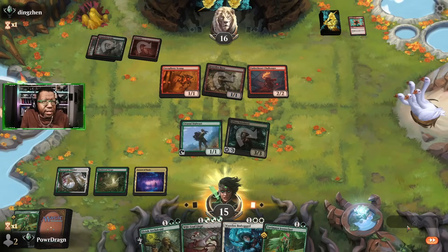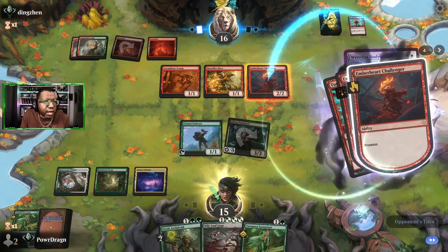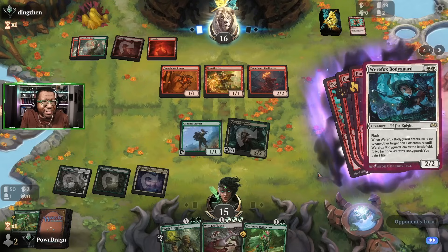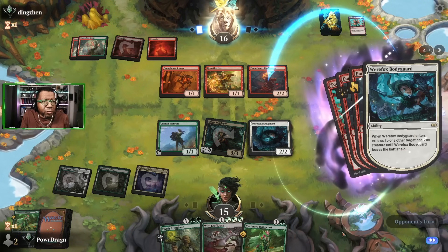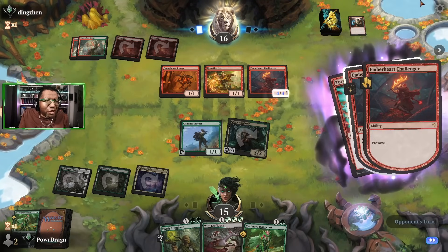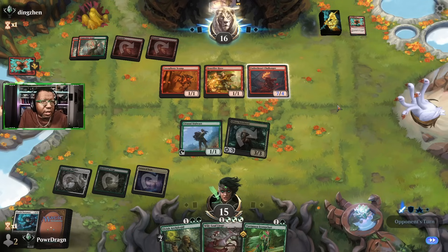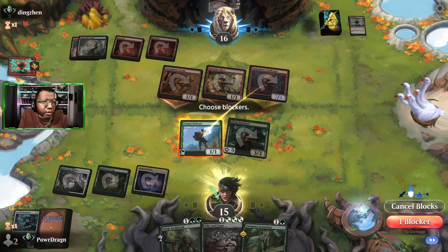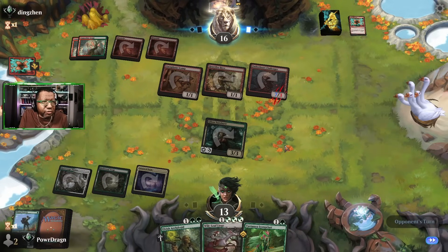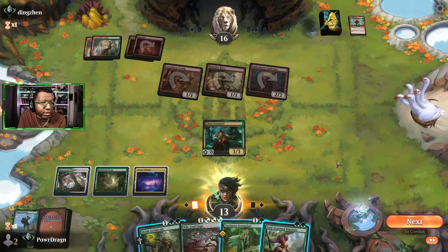We want to play Elvish Arch Druid but save it for more value, so we go with something else first. We take counters off a card to keep a creature small. We try to prevent things from escalating but the last card is a Shock — gosh dang it, we tried. If we were the opponent, we'd be flinging a Scamp to get the 1/1 out of the way and just hit for seven or eight — that would have been better.